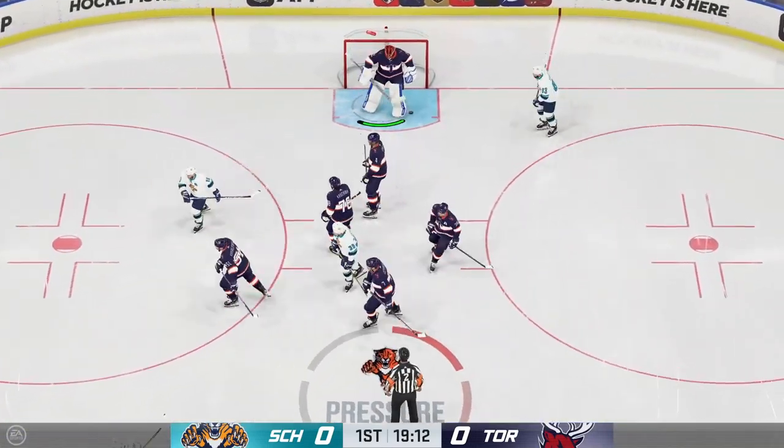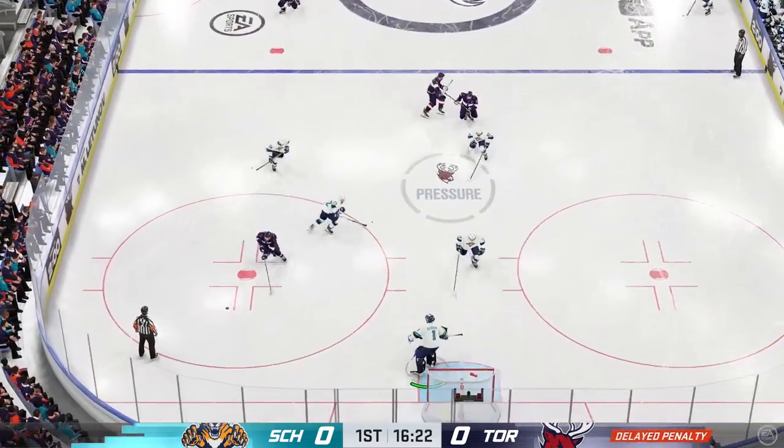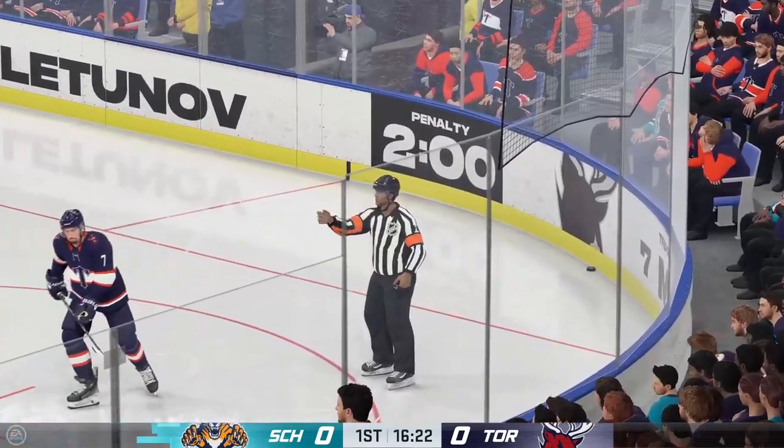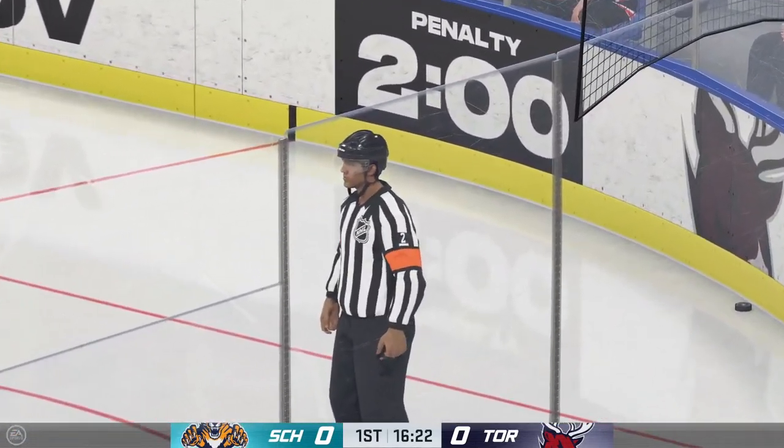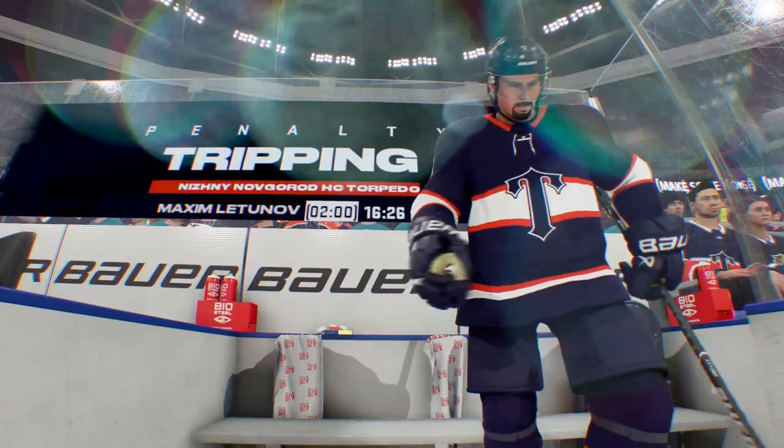We'll get a face-off after the goalie covers up. Rush has got the puck inside the defensive zone. There's the whistle — let's see what the referee saw. The Tornadoes will serve two minutes in the box.